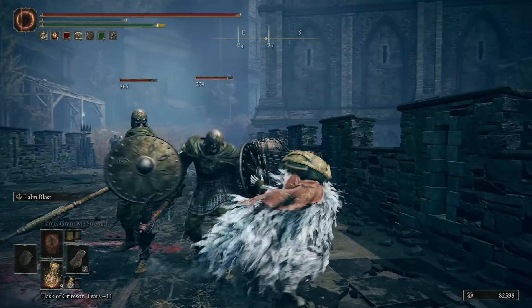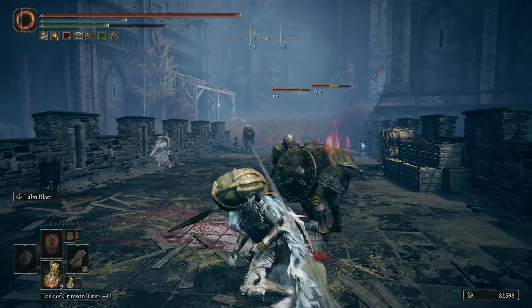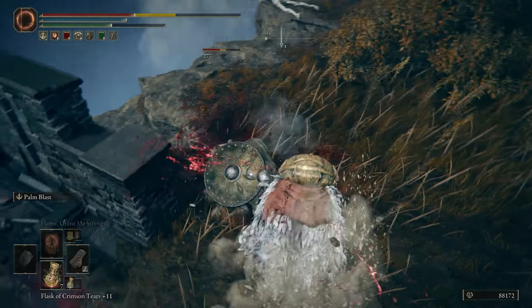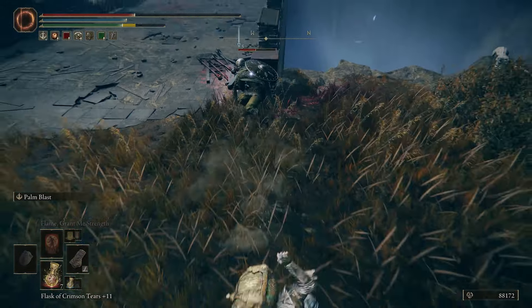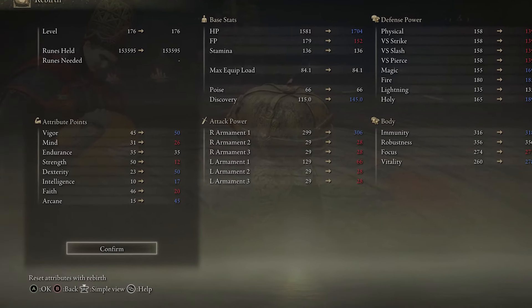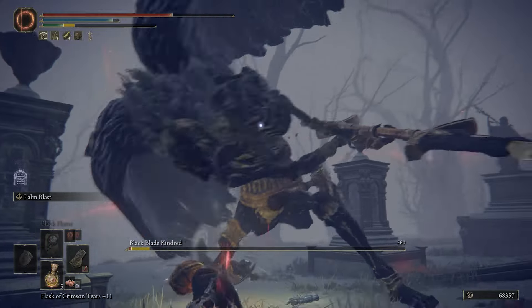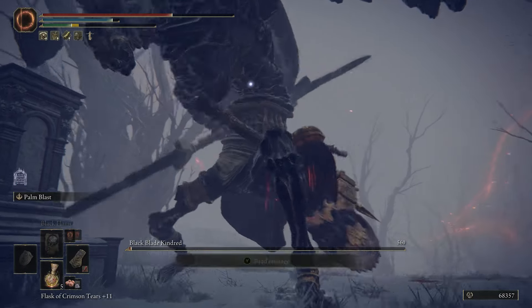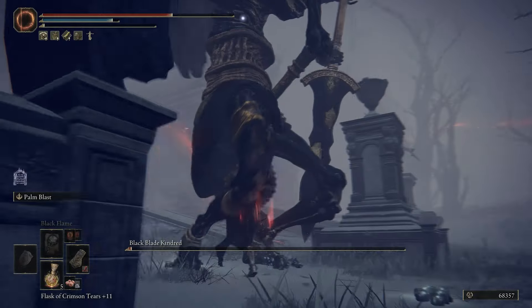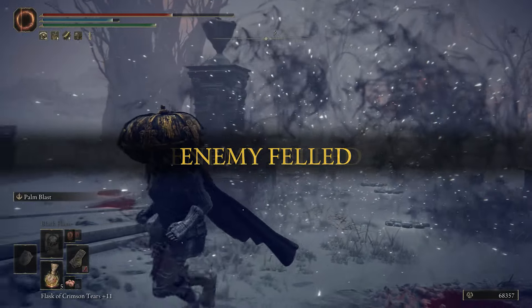I wasn't initially that impressed with Dryleaf Arts, as I was running a Strength Faith build and it didn't play too well to that. However, the Light combo was pretty fast, and I thought that could make it a good candidate for a Bleed weapon. So I respec'd, put a ton of points into Dexterity and Arcane, and as a Bleed weapon it actually does do pretty good damage. Dryleaf Arts is pretty versatile, so you could probably turn this into a lightning weapon or a frost weapon, and it could fit all kinds of different builds.